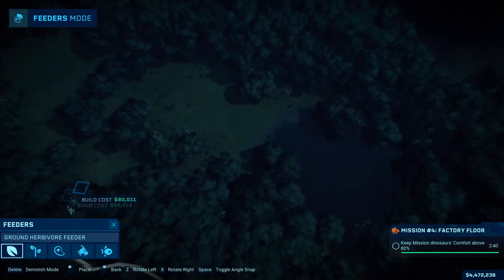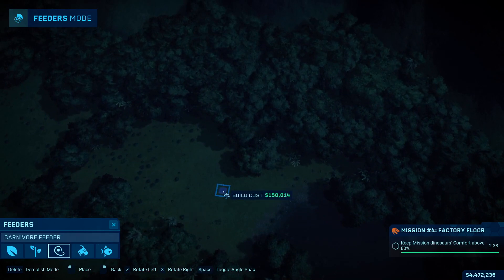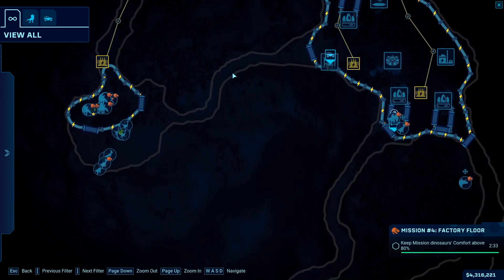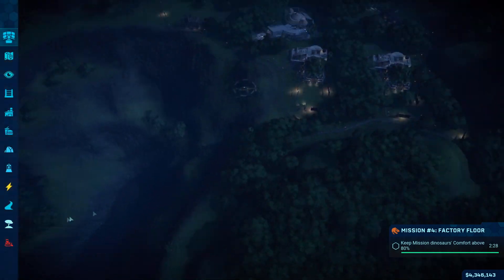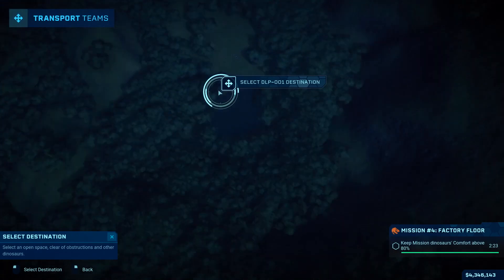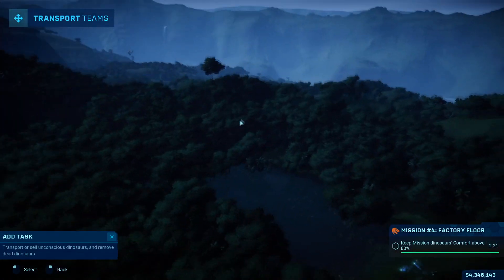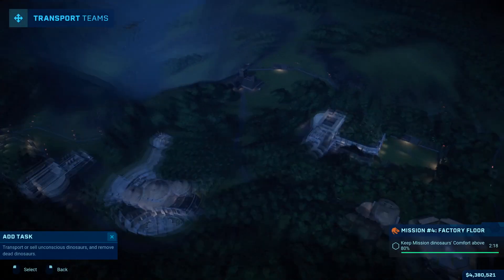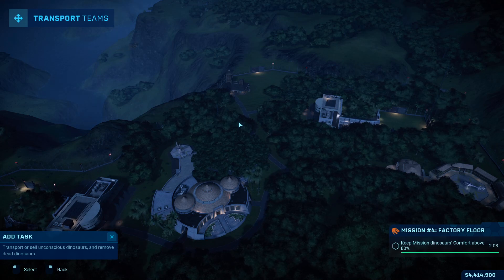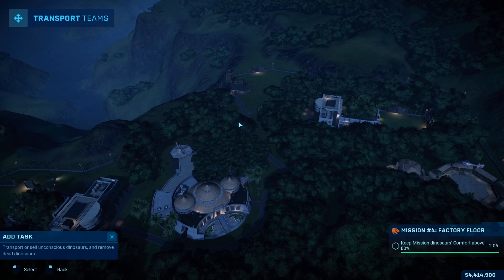I didn't have where I wanted them yet, so I put the Dilophosaurus with the feeder there so he doesn't leave that whole area. The Dilophosaurus can't really take on any dinosaur in this area, so I think we're good. I think that's the end of that mission — we just gotta wait two more minutes and we should be done. We're gonna cut to the ending scene.